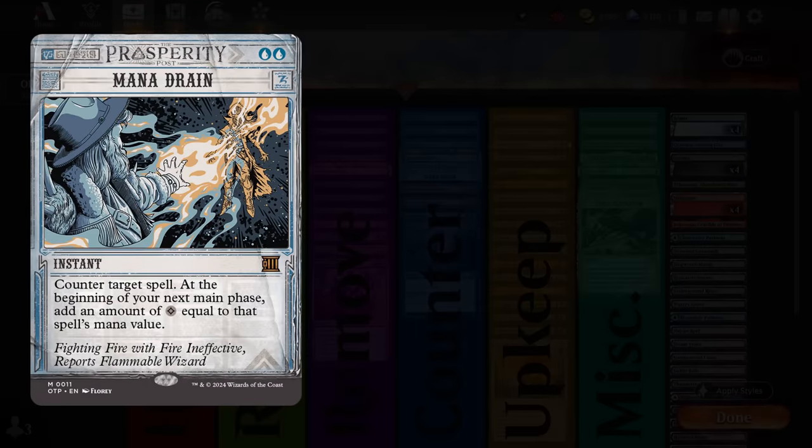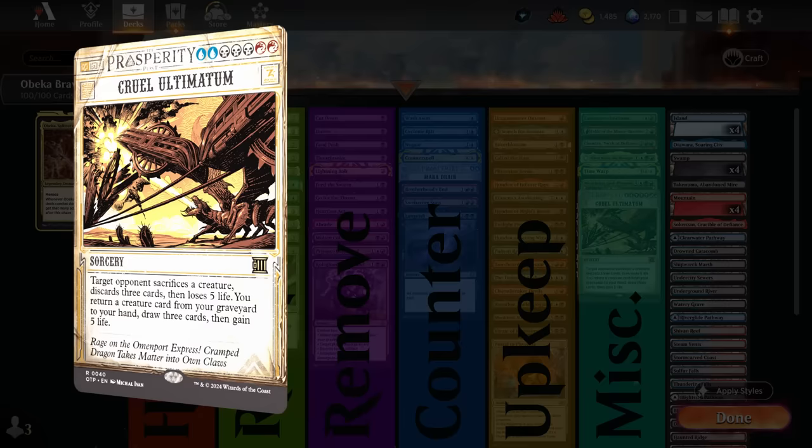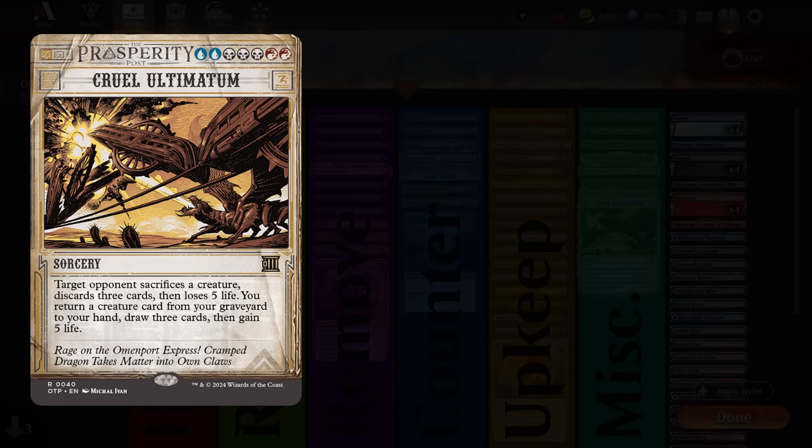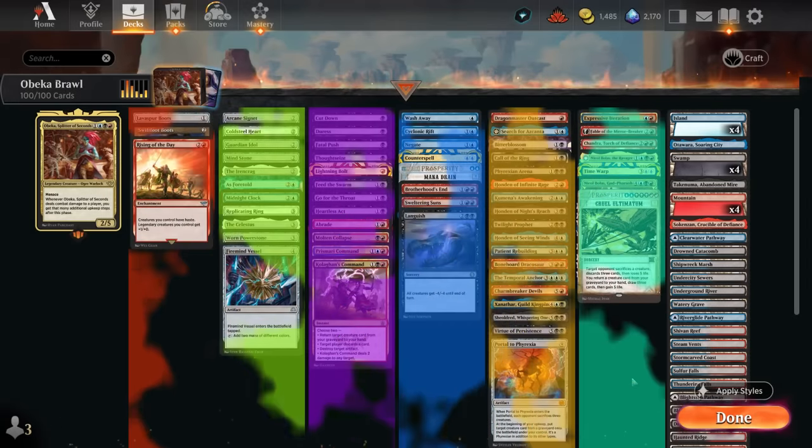We've got sweepers and counterspells, which now also include Mana Drain — expect to see that in every blue Brawl deck going forward. Then finally we get to the fun section: the cards that actually benefit from additional upkeep steps, great with Obika hitting the opponent. And then the miscellaneous section with individually powerful cards, including Cruel Ultimatum — another new addition that will be a lot of fun to cast in Grixis decks.